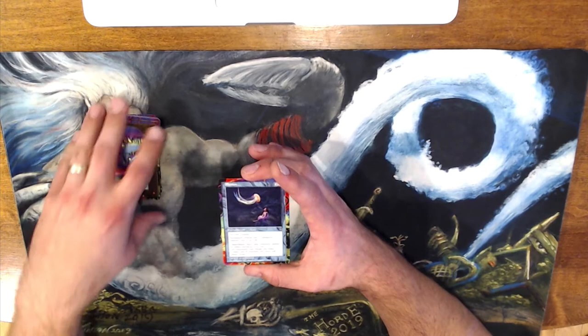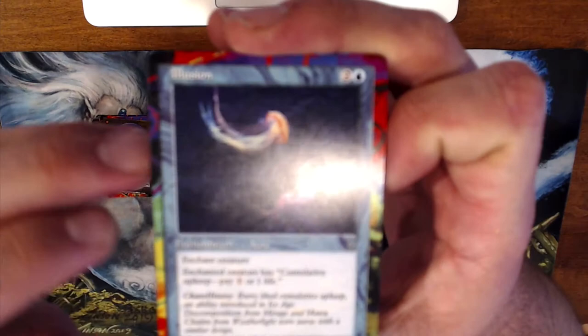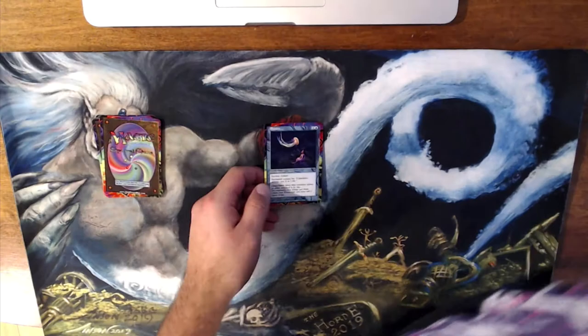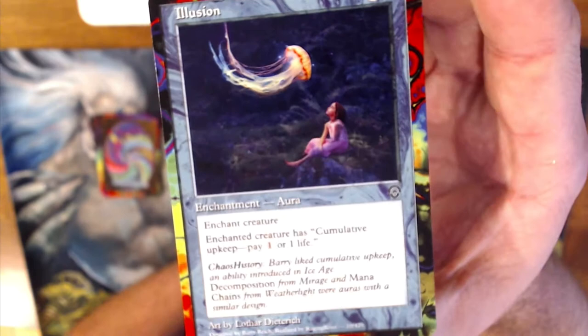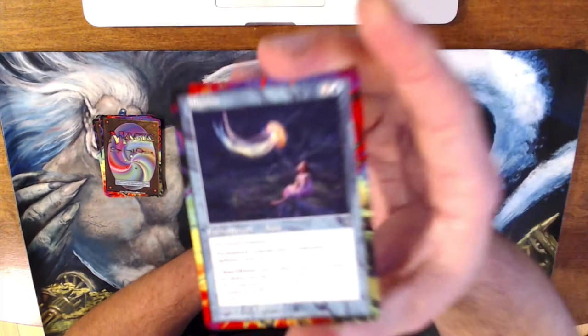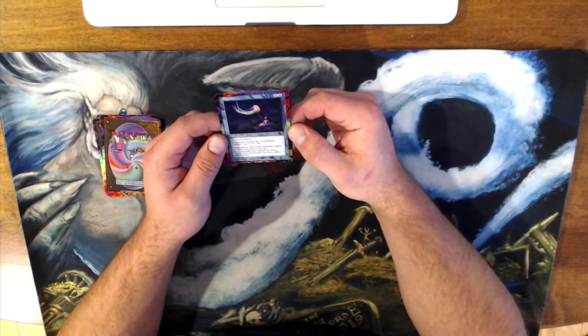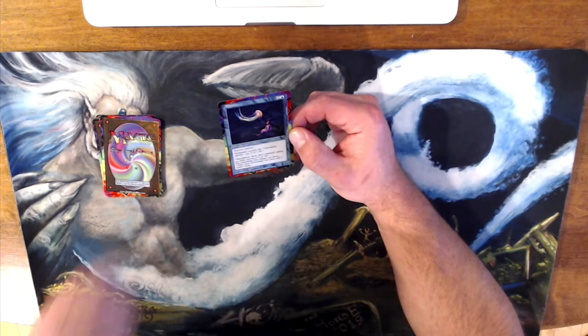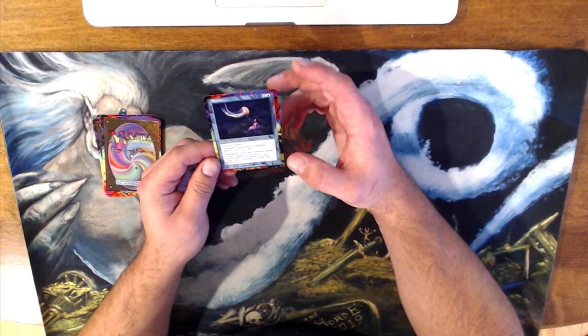First here is Illusion, a blue enchantment. Illusion — there's that cool art, it's like a jellyfish coming down. It's an enchantment — enchant creature. Enchanted creature has cumulative upkeep: pay one colorless mana or one life. It has a chaos history note: very light cumulative upkeep, an ability introduced in Ice Age. Decomposition from Mirage and Mana Chains from Weatherlight were auras with a similar design. The art is pretty sweet by one Lothar Dietrich.